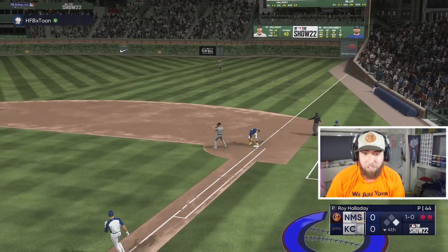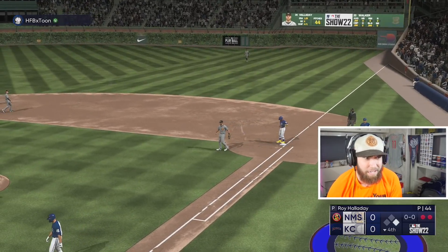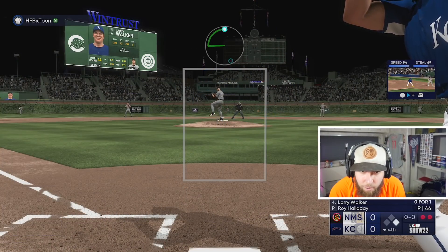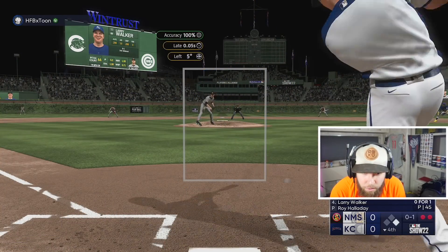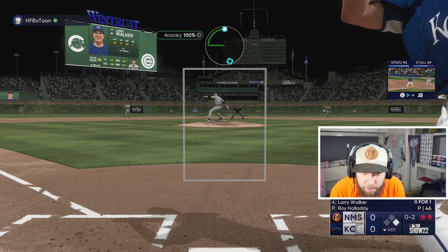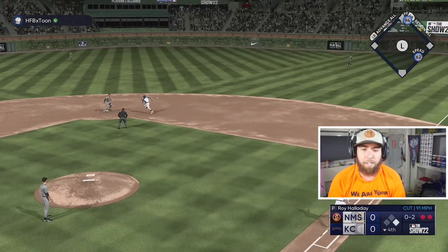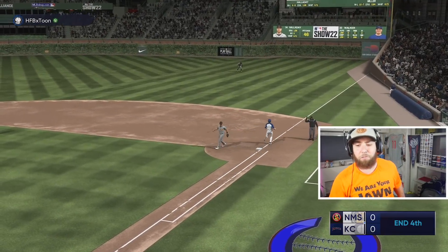Gunner makes the play, almost doubled him at first — strong arm right there, nice play. Now Larry Walker in with two outs; I don't even have to worry about that runner on first now. Straight at the belt, right through the middle — beautiful, exactly what we wanted. We'll go to first.